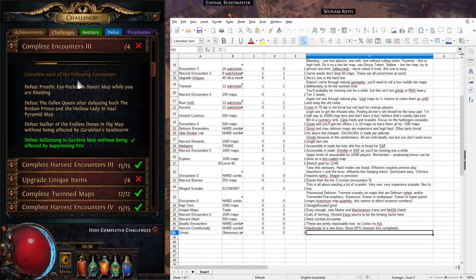Next up we'll talk about the first challenge I feel is genuinely quite difficult: Complete Encounters 3 — hard modes of map bosses. Starting with the easy one: Salazang in the Gardens map without being affected by Suppressing Fire. Salazang is based on the Plumed Chimeral from Act 3's Scepter of God. Suppressing Fire has a similar animation to the Hydra guardian's attack — arrows fired up then striking the ground.